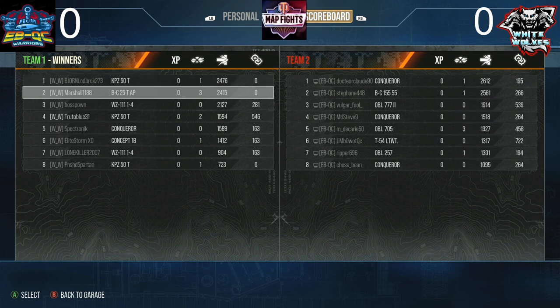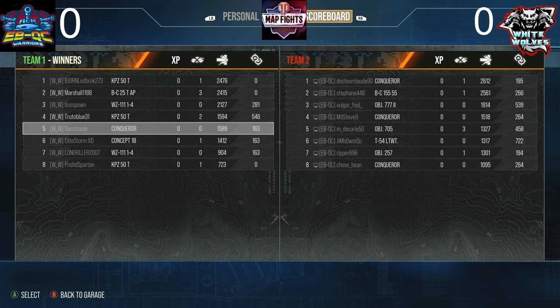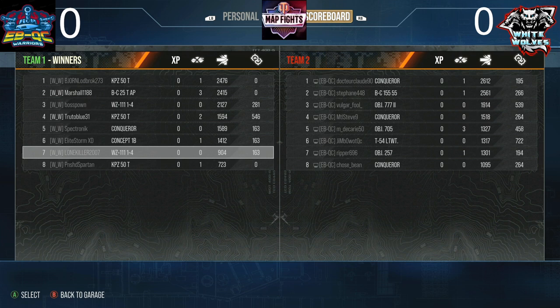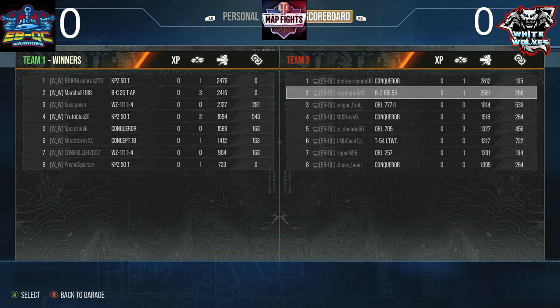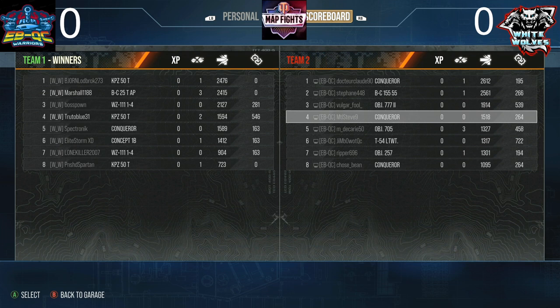Looking at the score screen: Bjorn in the Companzer 50 ton with 24.76k, Marshall in the Bat Chat 25 ton AP with 24.15k, Boss in the WZ-111-1-4 with 21.27k, Blue in the Companzer with 15.94k, Spec in the Conqueror with 15.89k, Elite Storm in the Concept 1B with 14.12k, Lone Killer in the WZ-111-1-4 with 9.04k. On EBQC: Doc in the Conqueror with 26.12k, Stefan with the Bat Chat 155-55 with 25.61k, Volker in the 777 with 19.14k, Steve in the Conqueror with 15.18k.